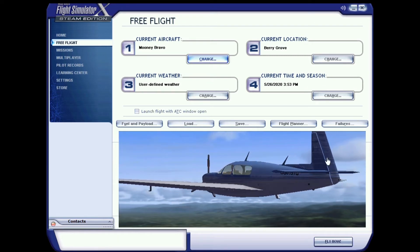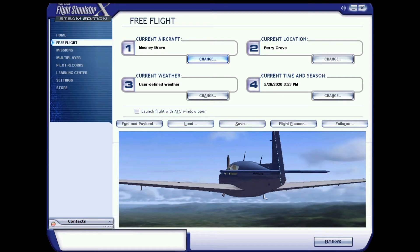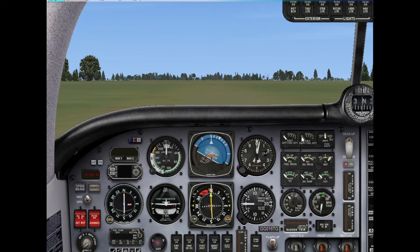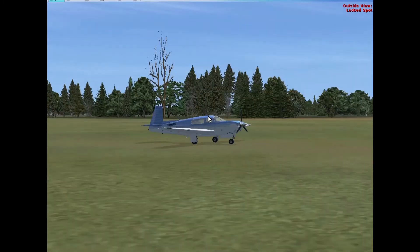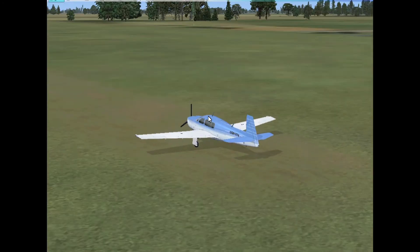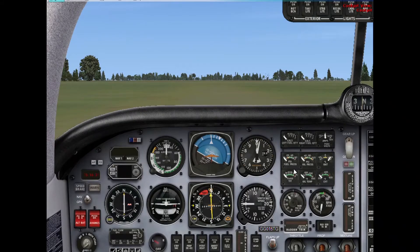Let's get in there and fly — birds to Daytona Beach, let's go! As you can see we are in the airplane. I really like this paint scheme — that's why I didn't go look for a repaint for this plane. Let's get started. First we'll turn our batteries on, avionics on, set the parking brake.